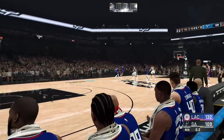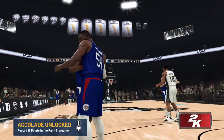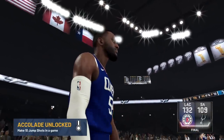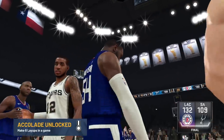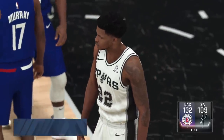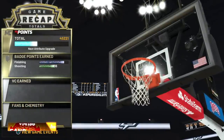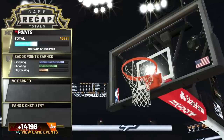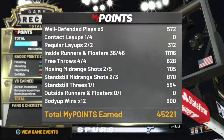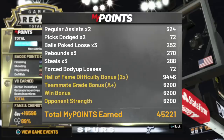We're about to check out the rep points earned. If you want to do moving threes or moving middies on Hall of Fame, I advise you to have gold Range Extender, gold Quick Draw, gold Difficult Shots, and gold Flexible Release — you need a bunch of gold badges to pull off moving threes and moving middies to get as much rep as I'm getting from doing floaters only. I got 45K in rep with 91 points. Just imagine what sharps are going to do with this rep method. I believe it will be 50K every 30 to 45 minutes.